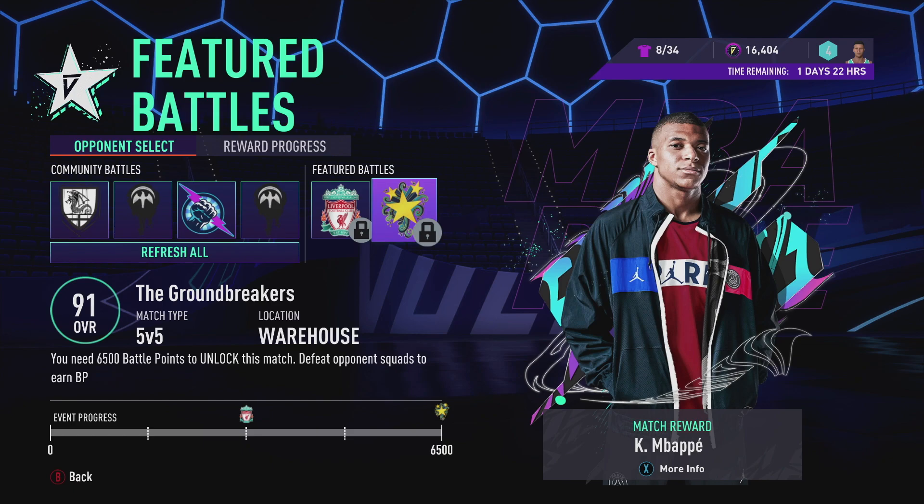Once you reach 6,500 points you get to unlock a match where you play against Mbappe and a couple of icons — I know Pirlo's in the team, Nakata's in the team, Schmeichel I think as well, and a few others. It's just a team of icons. It doesn't matter what difficulty you set — you could go legendary or amateur, it really doesn't matter. I did it on professional on my other account and it's very simple. That's the gist of unlocking Mbappe.